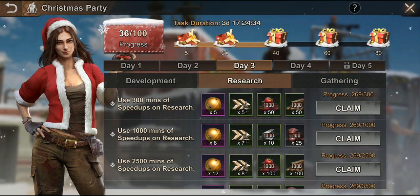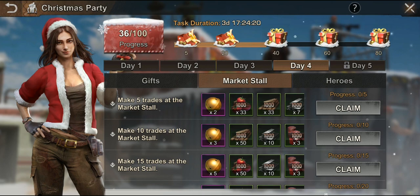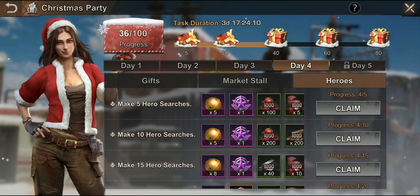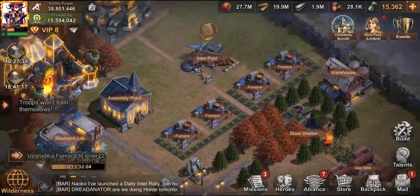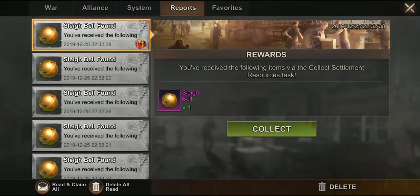Day four and so on are pretty much the same - things like making counter trades and hero searches. I did a good hefty few of those. It's all very easy to accomplish. The Christmas party also gives you bells, which helps you make progress on the bell jar so you don't have to worry about needing more bells.